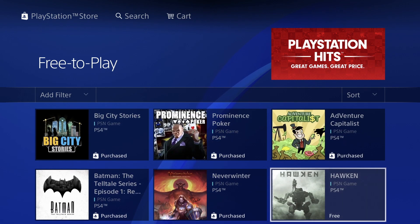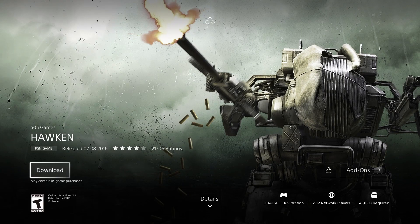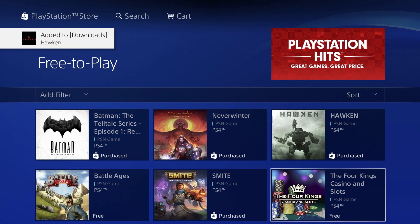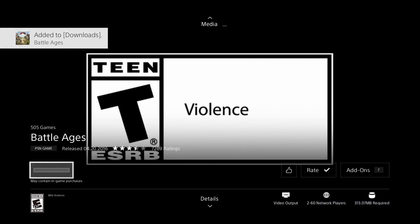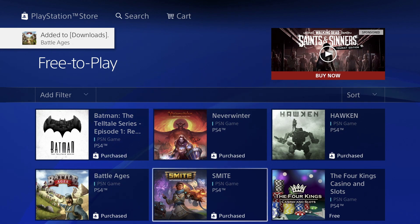This one is free, so let's go ahead, click on Download, and we should see it — refreshing, we're good to go. We can get out just by pressing Circle. We can go to Battle Ages — also free, looking at less than half a gig, only 313 megabytes. Press Download, once it begins we can just go back and keep going.